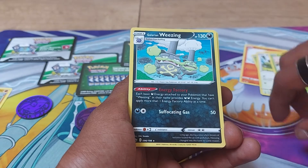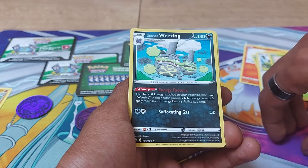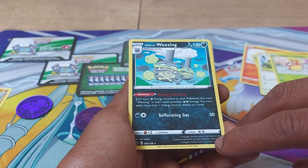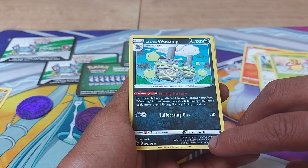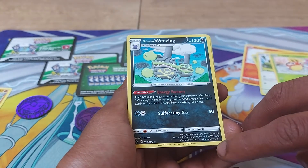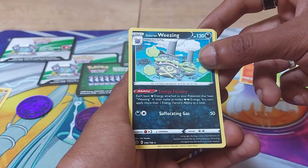Galarian Weezing, 130 health points, has an ability of Neutralizing Gas. Each Darkness energy attached to your Pokemon that have Weezing in their name provides two Darkness energy. You can't apply more than one Neutralizing Gas ability at one time. Long ago, during a time when droves of factories fouled the air with pollution, Weezing changed into this form for some reason. 130 health points, being a Darkness type with a Dex Entry of 110, and that is a Poison Gas Pokemon. This is a Generation 1 Pokemon just in its Galarian variant.